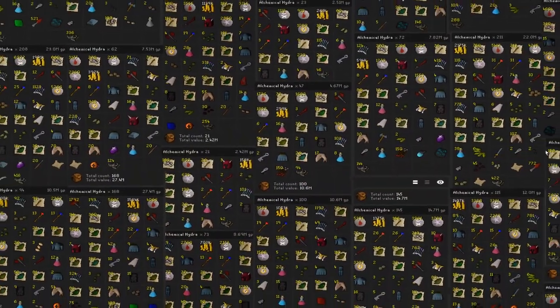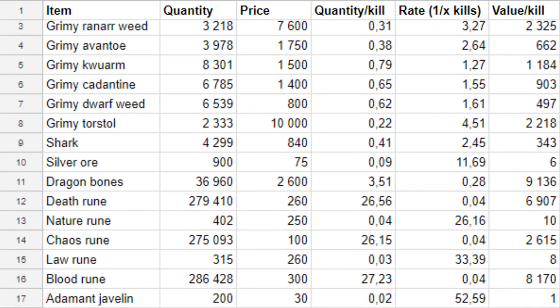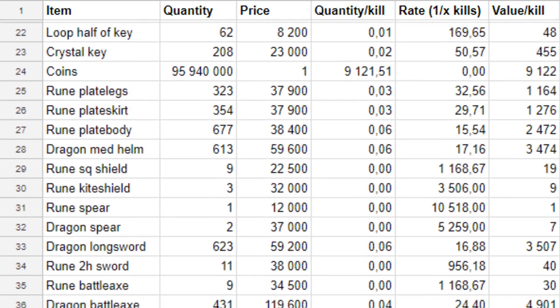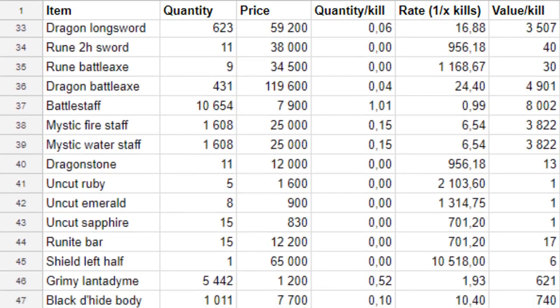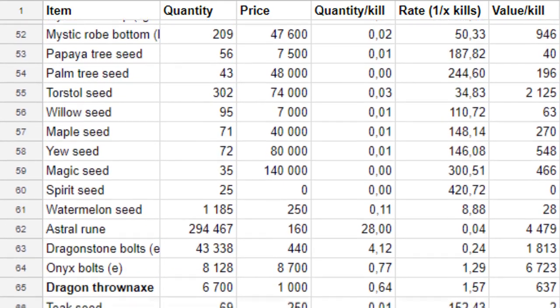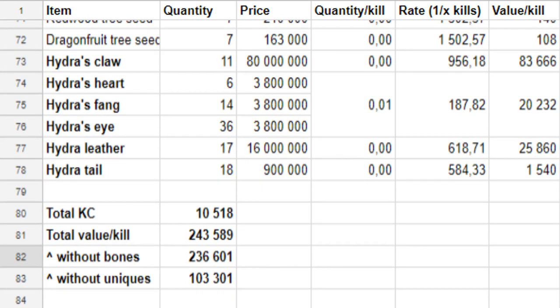With a big thanks to the clan Oblivion and some friends, we have compiled a drop log of over 10,000 Alchemical Hydra kills. This allows us to estimate the drop rates and calculate how much you can expect to profit from the boss. Supplies used per hour with Twisted Bow and dragon arrows seems to be about 400-500k. With the hydra claw valued at 80 mil, brimstone ring at 11.4 mil and hydra leather at 16 mil, you can expect each kill to be worth 243k gp on average. You will most likely not bank the bones however, so you are probably more likely to loot 236k gp per kill.